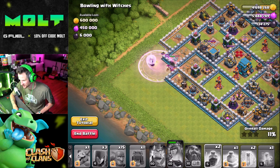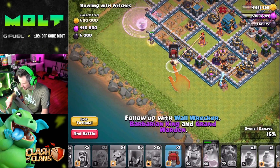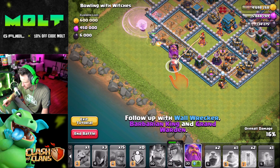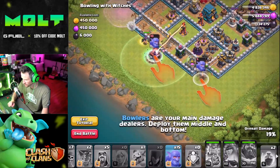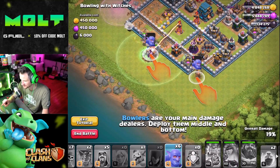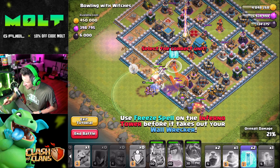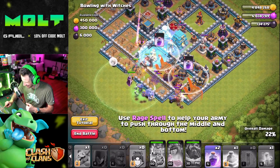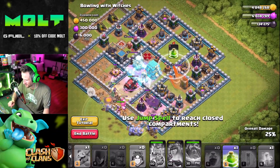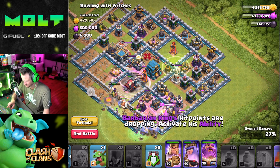Okay, we really need her staying alive here. Come on healers. 'Deploy giants in the middle and the bottom.' 'Follow up with Wall Wrecker, Barbarian King, and Grand Warden.' Grand Warden, Barb King. 'Witches provide cover for the other troops.' When do I use my bowlers? Ten right here and five right there — oh my gosh. Oh no, the mortar destroyed my wall breakers right there, y'all! The mortar literally destroyed my wall breakers. Jump spell right here.